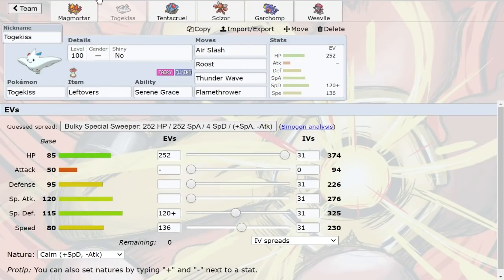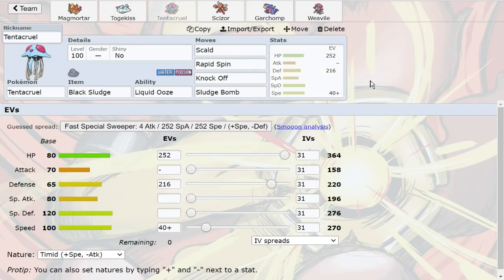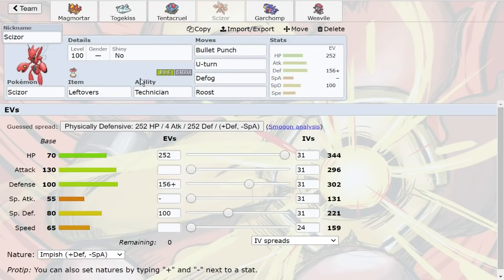We have Togekiss — shout out to RTSK for the team, it's on my website — Special Defensive with Thunder Wave, Air Slash, Roost, and Flamethrower. Tentacruel for Rapid Spin support, also faster than Breloom. We also have Scizor because it's the best Pokemon in the tier.